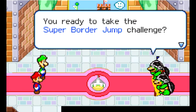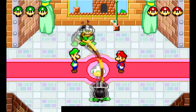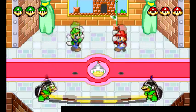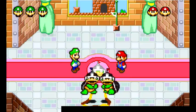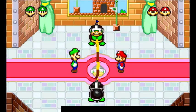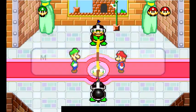Now it's the Super Border Jump. Let's take this one on. Let's see how the Beangos do this time. Getting creative with this stuff now. And we make it once again.